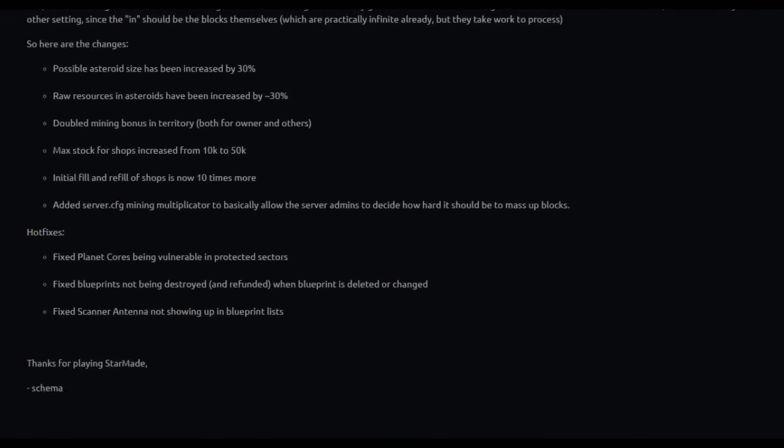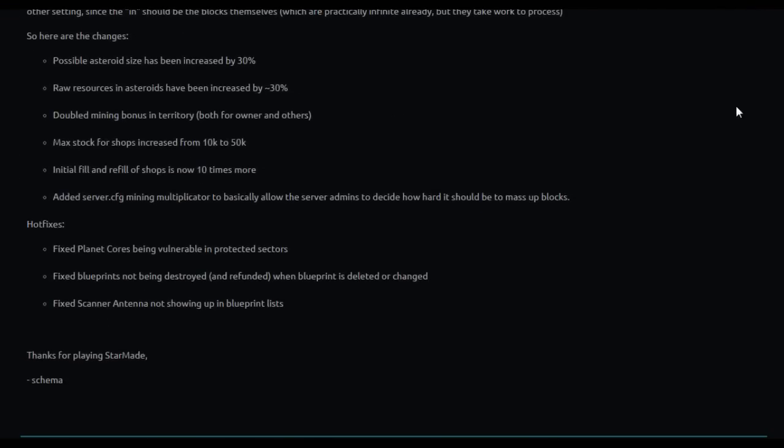The 'in' should be the blocks themselves, which are practically infinite already but take work to process. So here are the changes: possible asteroid size has been increased by 30%, raw resources in asteroids increased by 30%, doubled mining bonus in territory for both owners and others, max stock for shops increased from 10k to 50k, initial fill and refill of shops is now 10 times more, and a server.cfg mining multiplicator has been added to allow server admins to decide how hard it should be to mass up blocks. Hot fixes include: fixed planet cores being vulnerable in protected sectors, fixed blueprints not being destroyed and refunded when a blueprint is deleted or changed, and fixed the scanner antenna not showing up in blueprint lists.